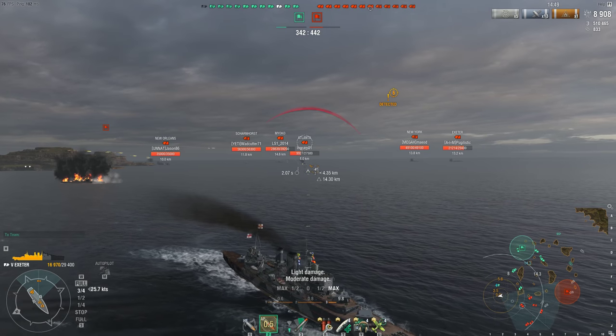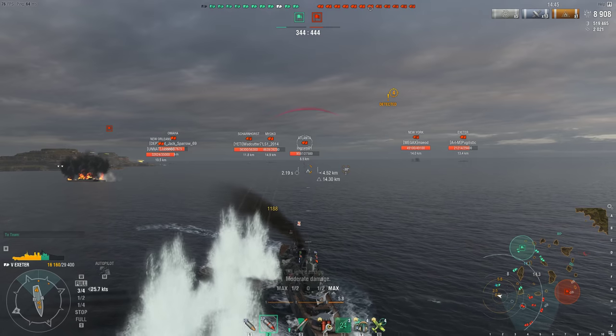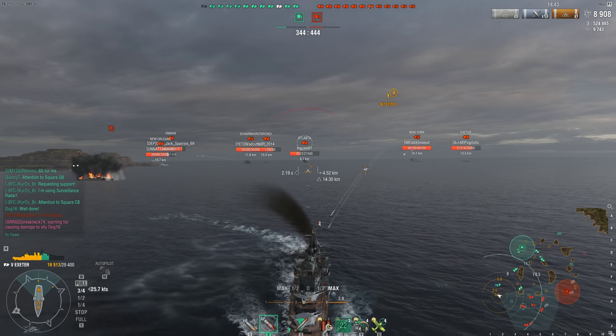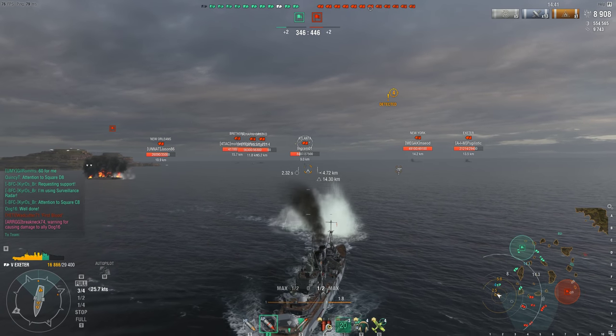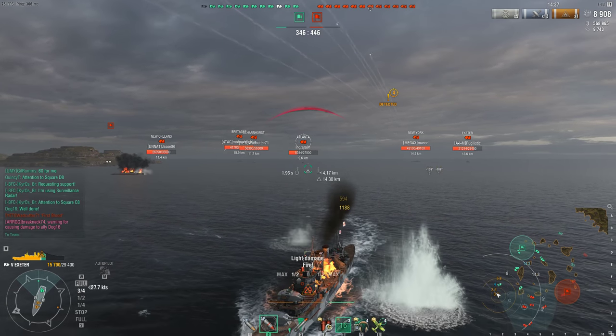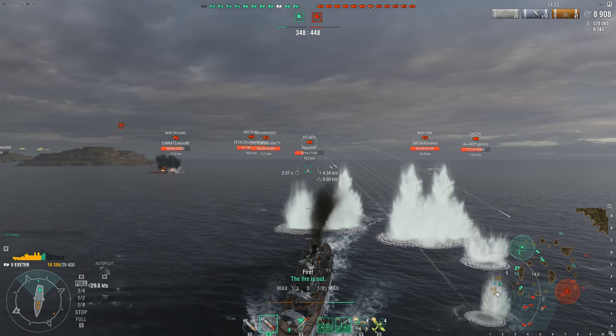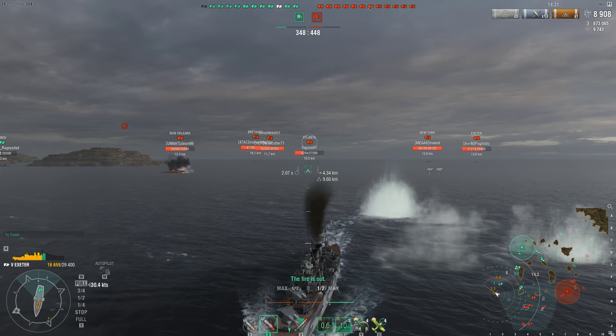The main downside of the Exeter is of course her armor. Her armor is pretty much non-existent. If any type of battleship shoots at you, you're going to take a fair amount of damage — such is the life of any British cruiser. However, other British cruisers have smoke screens to offset this. Exeter does not get that.